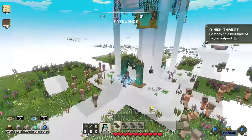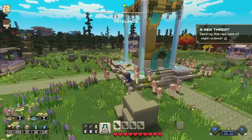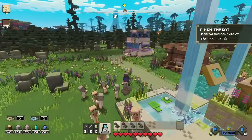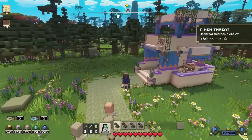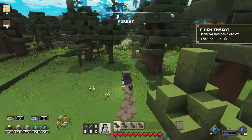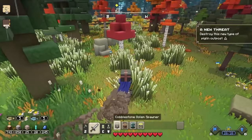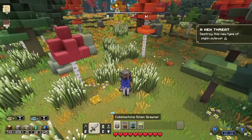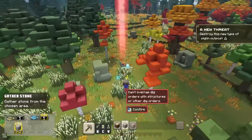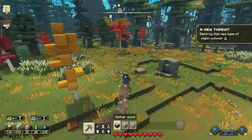We learned a lot last episode, but there's still plenty more to figure out, I'm sure. But here we are at the Fate land. We had to go over this way to start things off. So I think we'll just go over to that outpost and destroy this new type of piglin outpost. We'll get started with that. I don't have the maximum amount of stone and wood at the moment, so if I could keep looking out for those, that'd be amazing.